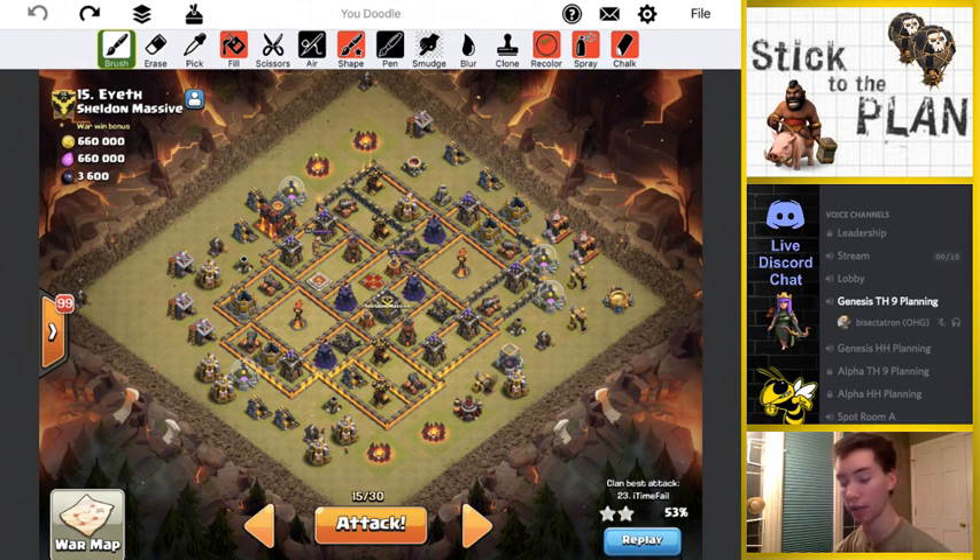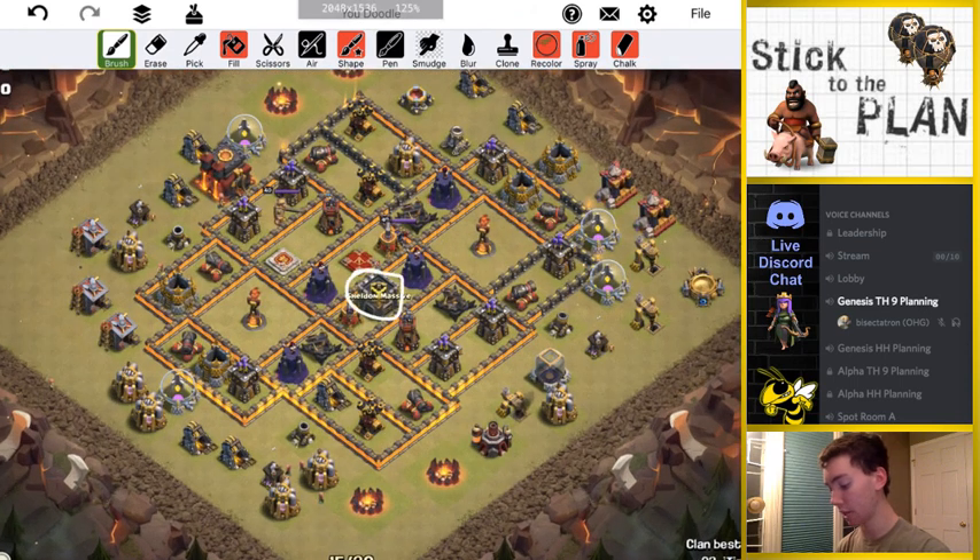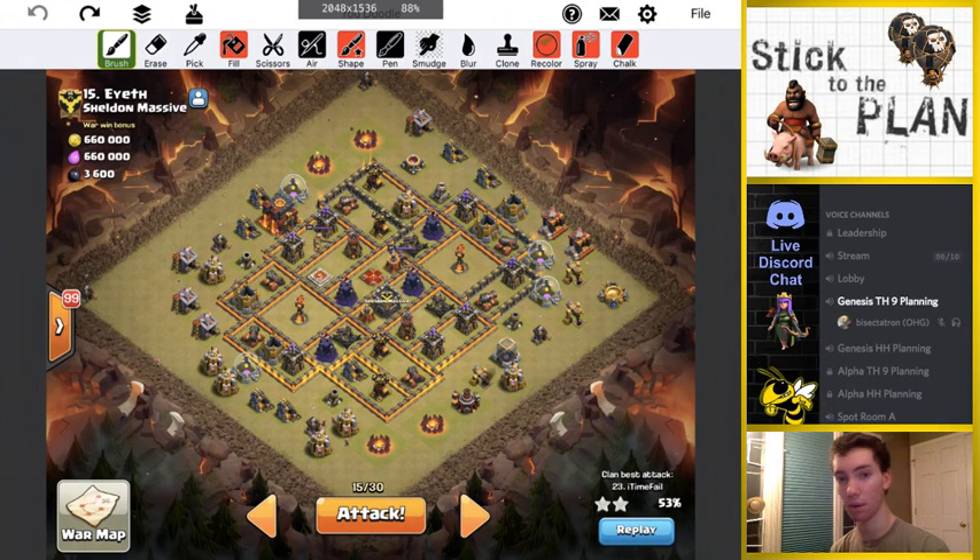Trying to get another one here. You might hear some very faint background music — I'll turn it up once I attack. I'm going to keep it pretty low for now, just so I can explain my plan. The base was scouted. It's a small CC, so we got baby dragon, witch, wizard, that kind of stuff in the CC. So a small CC — not a lava hound, not a golem.